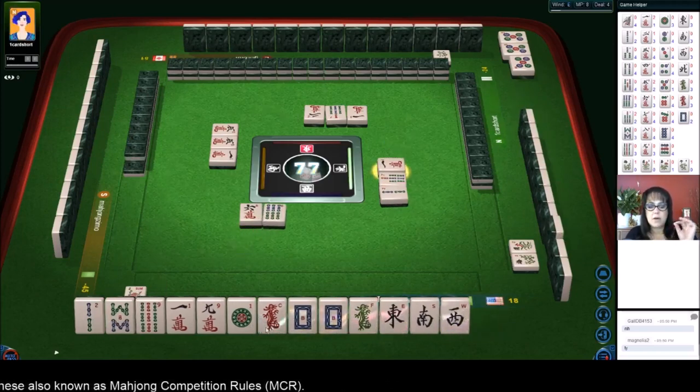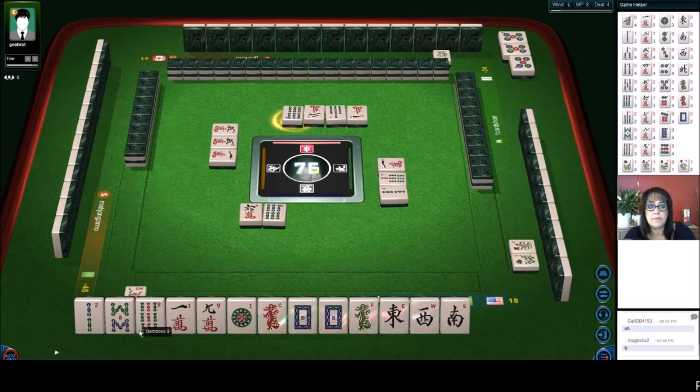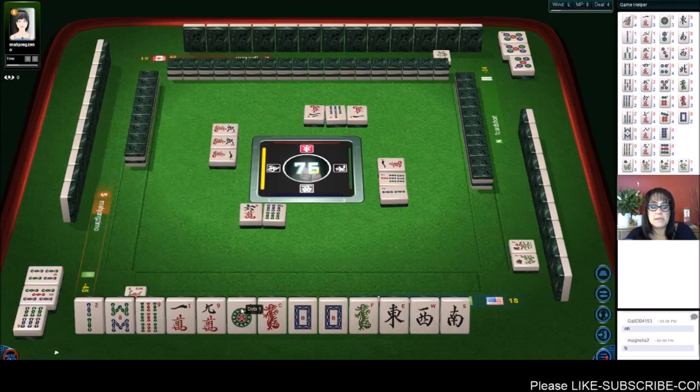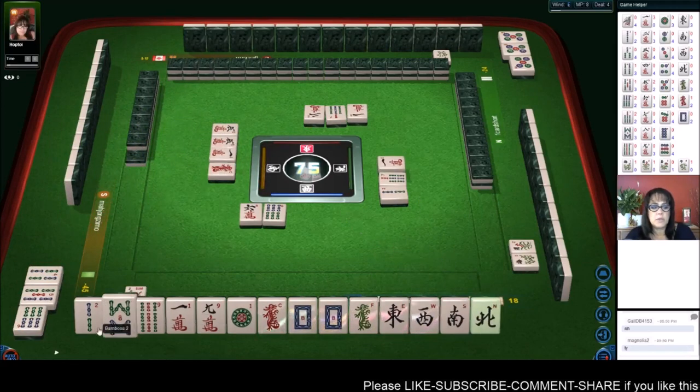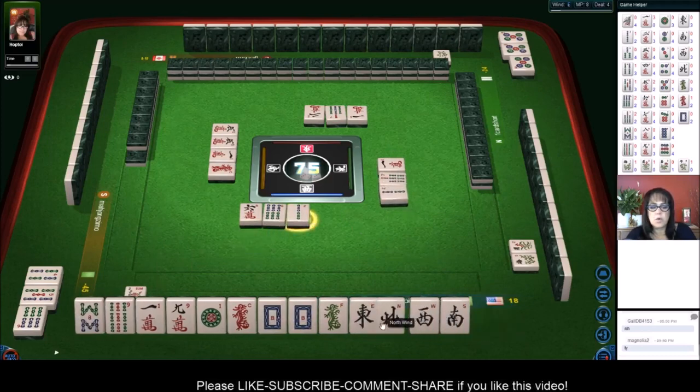Look - we have all the winds, all the dragons! We need a north, a nine dot, and a one bam. We're two away from 13 orphans right now! This would be amazing if we could get this. Red dragon - oh my gosh, we got it! Okay, let's get rid of the two two. We're gonna go for 13 orphans!